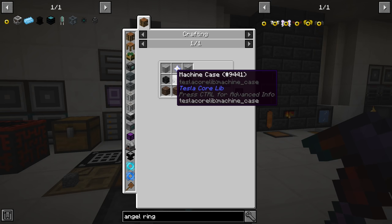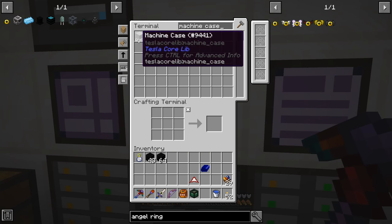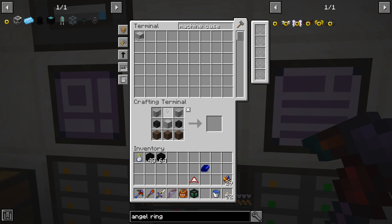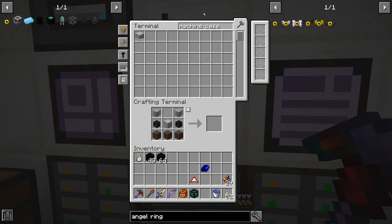Machine case is already on auto-craft, so I'll craft that up. We have everything except the machine case and the nether star itself. The case is just about done. We're just missing a nether star to make the wither builder. For the meantime we can put this together and kill ourselves a wither boss. We have soul sand and wither skeleton skulls — let's figure out where we're going to do this.